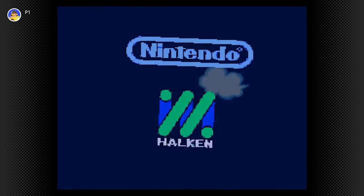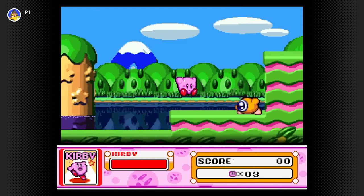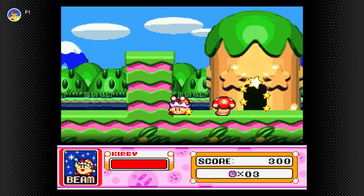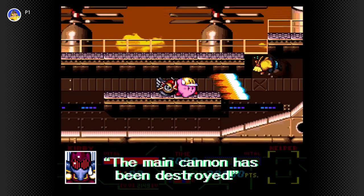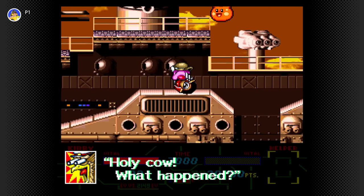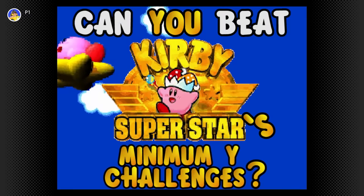Good morning everybody and welcome back to VG Myths, the online internet video game TV show with an insatiable appetite. Kirby Superstar is the definitive Kirby, jam-packed with half a dozen separate games and a smorgasbord of unique copy abilities. To play Superstar to its fullest you'll need to learn the ins and outs of every ability's moveset, but as has been thoroughly established, I lack any ability whatsoever. Can you beat Kirby Superstar's minimum Y challenges?